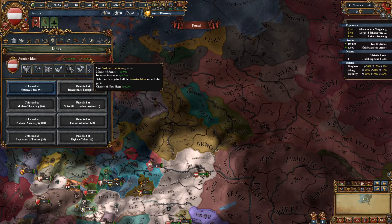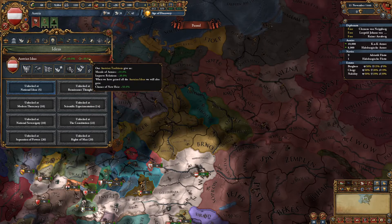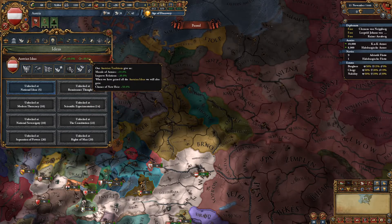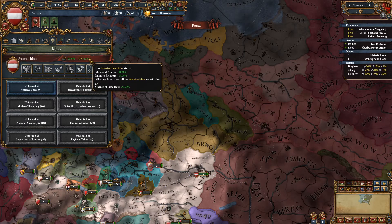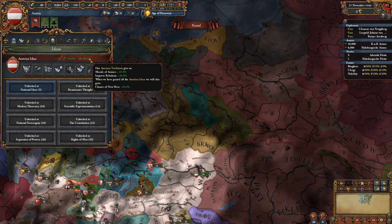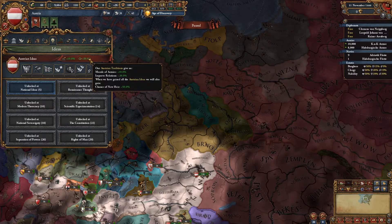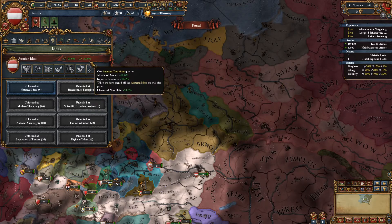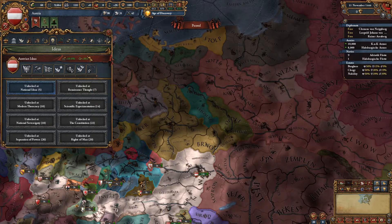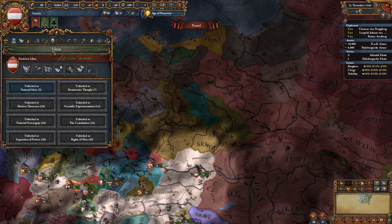For your final idea, you get chance of new heir plus 50%, which I find is more of a hindrance than a help, because you really don't want to necessarily keep the same dynasty. You want to swap dynasties towards other countries and then do unions on them. But if you're not going to do that reckless strategy, it's pretty good for making sure you stay Habsburg the whole game.